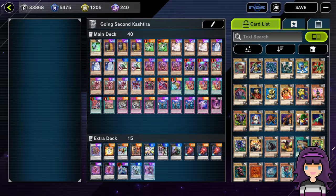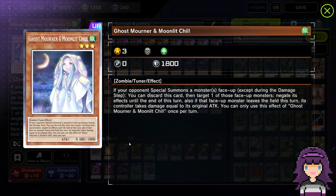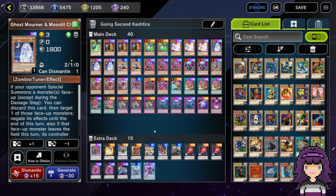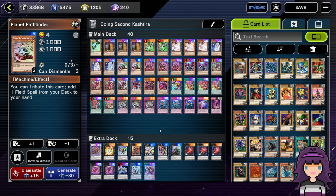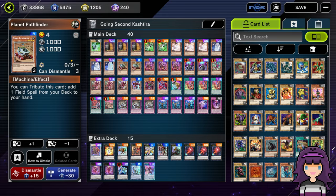For going second, I greatly reworked my going second Kashtira deck. I did craft a playset of Ghost Mourner and Moonlit Chill — someone in the YouTube comments actually suggested this and I thought it was a very good suggestion. Ghost Mourners are in, Veilers are out, Nib is out. Nib is good in this format but it really conflicts with the actual strategy — it's a going second deck, so counterplay is important, but we do actually need to be able to play the game. So Veilers and Nibs are out, Mourners and Gamma are in. I also wanted Pathfinders back in because it's kind of hard for this deck to actually find plays. That's my going second cash list for the time being.